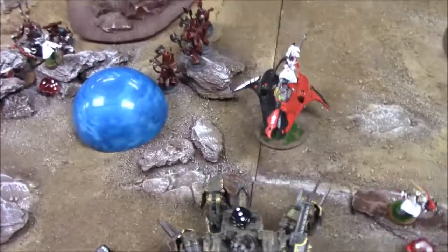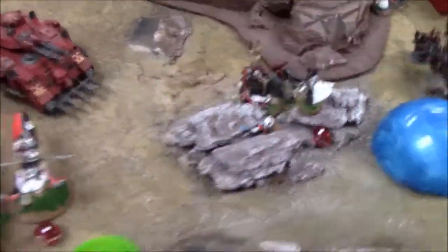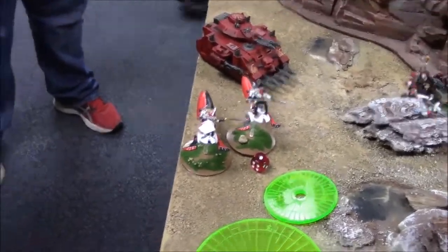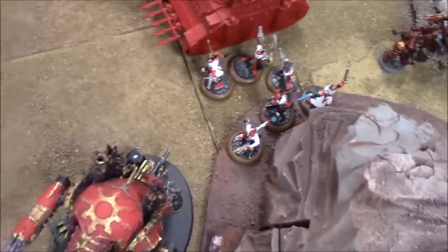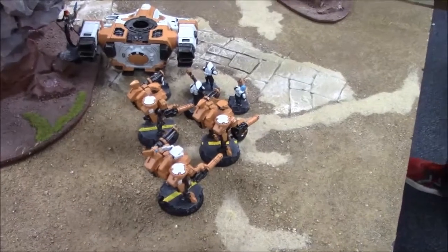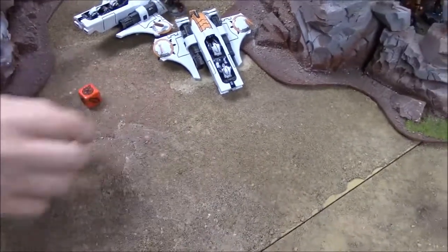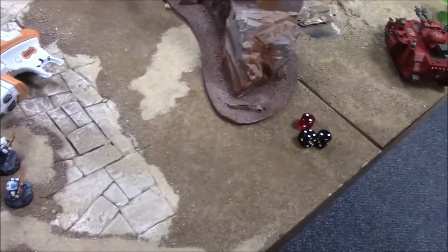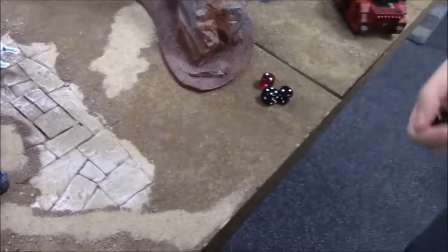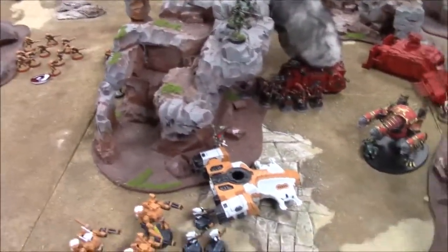Tau/Harlequin Turn 3 movement: Crisis suits moved up, Pathfinders stayed put to get marker light hits, Fire Warriors stayed put. Psychic phase: three dice at Dance of Shadows — doesn't go off. Mirror Minds on the Chaos Lord — doesn't go off either. This Chaos army is messing with the warp today. Harlequin shooting: Death Jester fires a sniper shot, six shots hitting on fours — three hits.